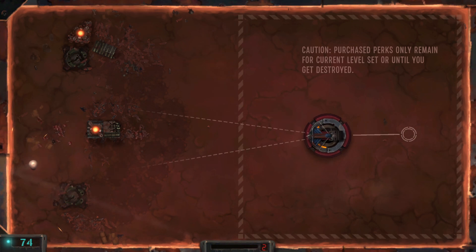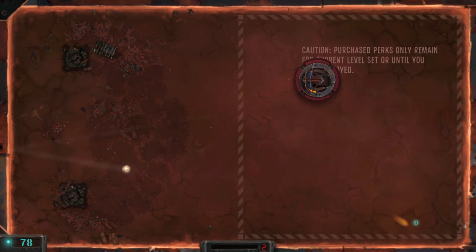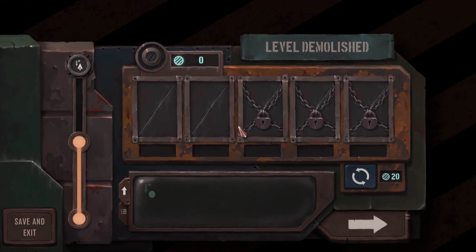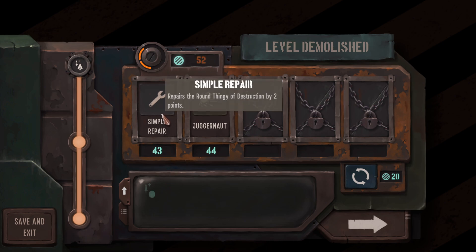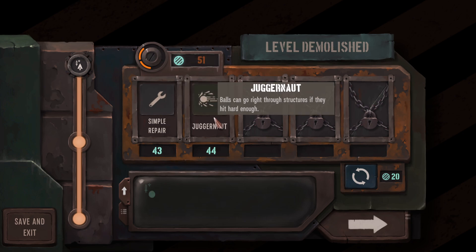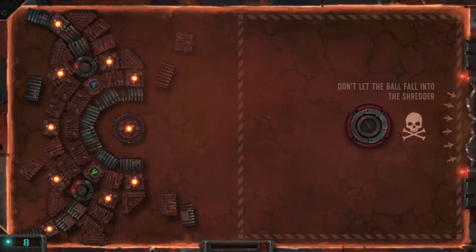We got another power-up — maybe we can blast out the center. There we go, making a little progress and that map is cleared. We earned 95 currency. We could use a repair, or there's Juggernaut Balls that go right through structures if hit hard enough. The important thing to note is your velocity with your paddle hitting the ball — just like in air hockey — does matter. I actually have enough to buy both, so let's get the repair and the Juggernaut and see what we can do in the next one.